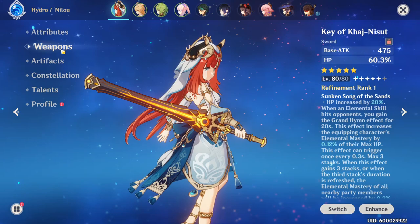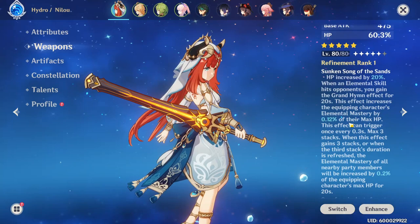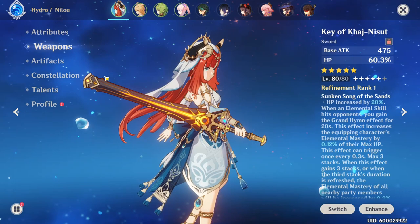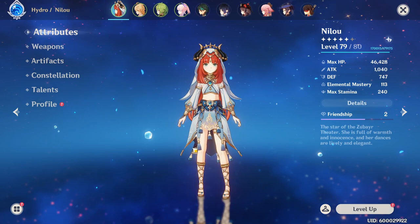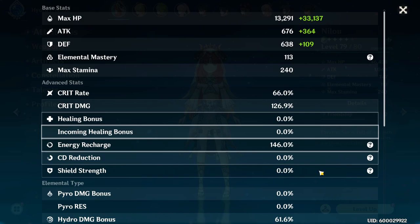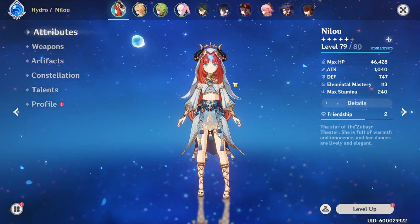As for a weapon, I'm using her signature weapon, the Key of Khaj-Nisut, at level 80 — I just don't have the materials to get it to 90 right now. This still gives you a ton of HP and a ton of elemental mastery, which is very good even outside of a bloom team, because Electrocharge scales well with elemental mastery and your Vaporizes will deal more damage with it. The only exception is Freeze, which won't really benefit from EM. Our final stats sit at 46K HP, 113 elemental mastery, 66% Crit Rate, 126% Crit Damage, 146 energy recharge, and 61.6% Hydro Damage bonus.